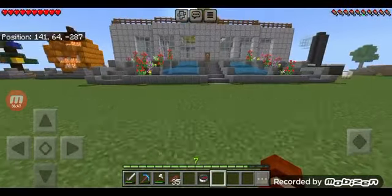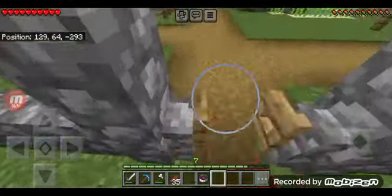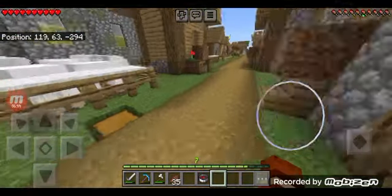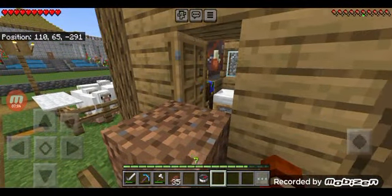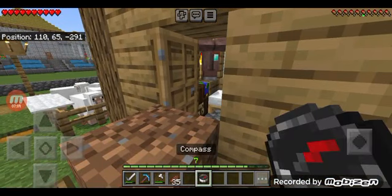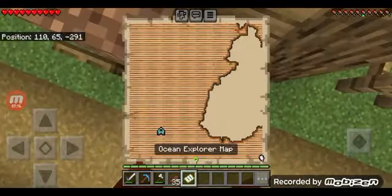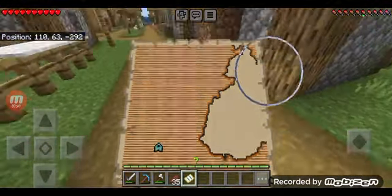I'm still amazed that I have the visitor center as my house — I built it over here instead of where I originally planned, but that's fine. Okay, can you sell me a map, sir? I have a compass, I have emeralds — sell me an ocean explorer map. Thank you! Okay, we've got to go in this direction.